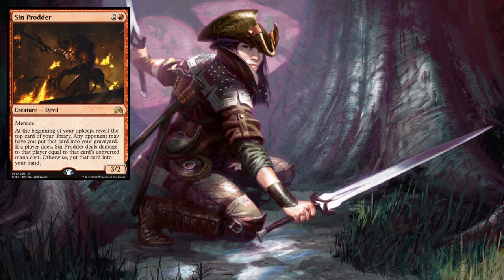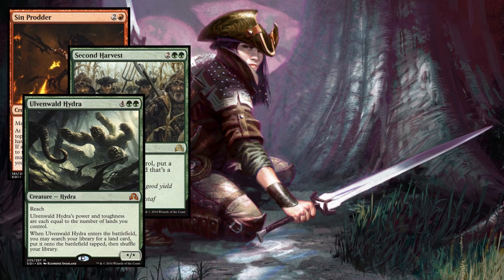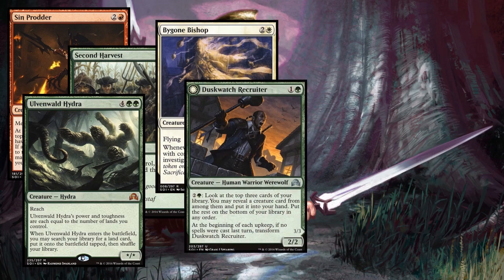There are also a slew of cards coming in under a dollar. Sin Prodder gives you card advantage and a political edge in red decks. Second Harvest is very cheap — combine it with treasure tokens or clues to double up your tokens. Ulvenwald Hydra tutors any land and can get huge. Bygone Bishop is a cool imitation of Mentor of the Meek — having that card draw on the battlefield and investing spare mana makes your turns more efficient.